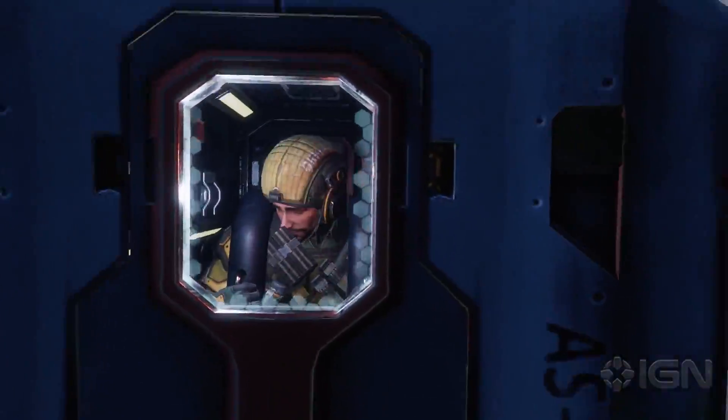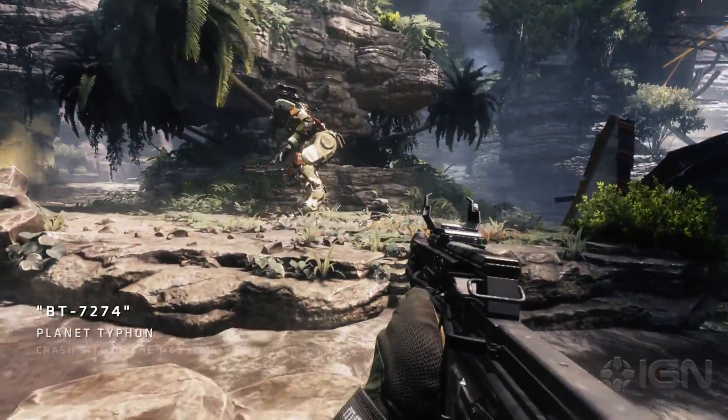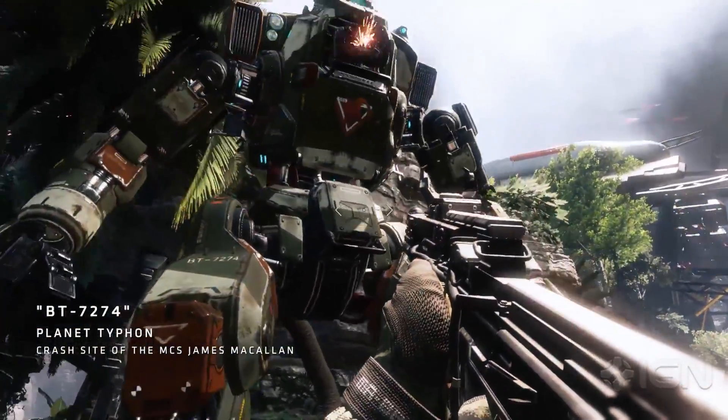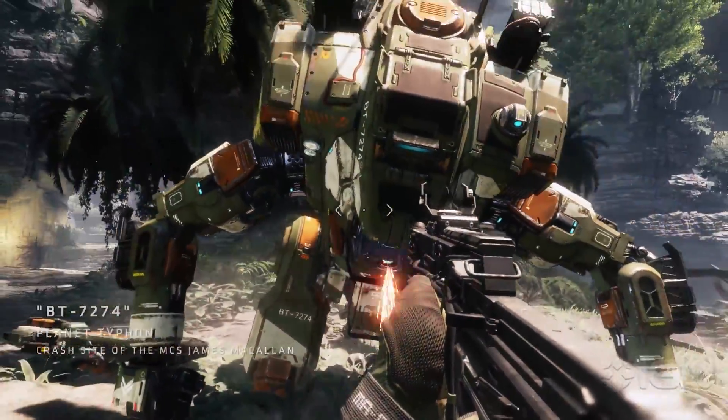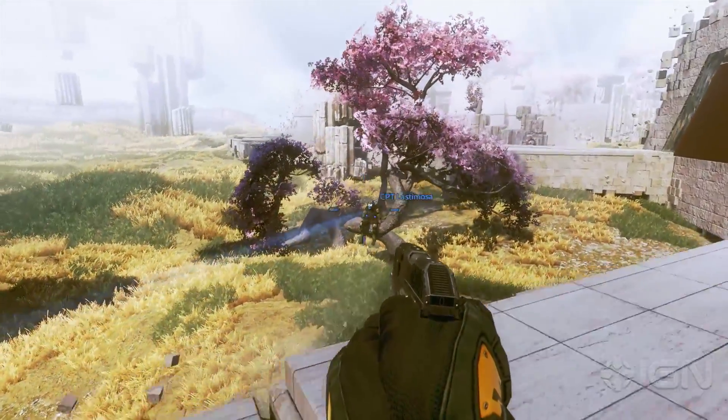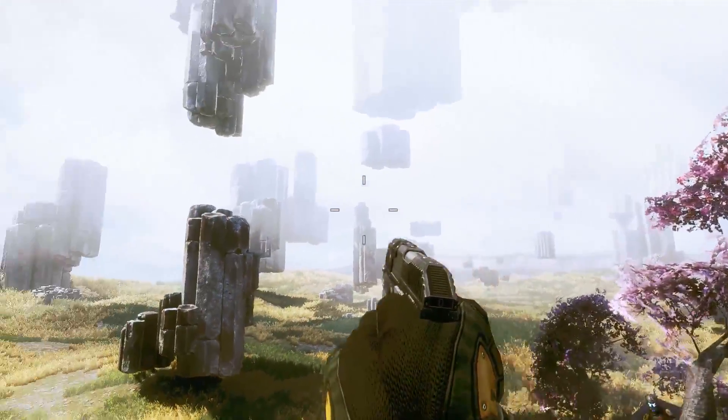Titanfall 2's campaign is the tale of rifleman Jack Cooper who's unexpectedly given the reigns of vanguard class titan BT-7274 when the two are stranded on the planet Typhon. "This is what we're fighting for, Cooper — a world that's not metal and smoke."